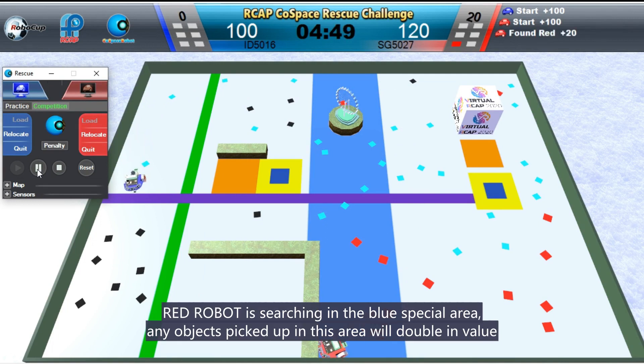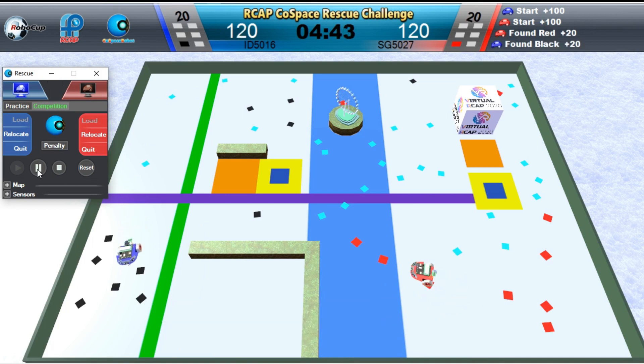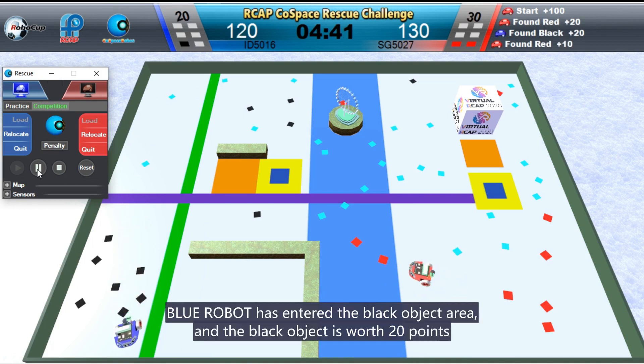Radrobot is searching in the blue spatial area — any objects picked up in this area will double in value. Bluerobot has entered the black object area, and the black object is worth 20 points.